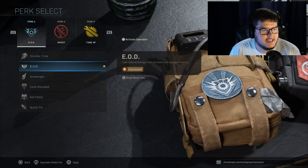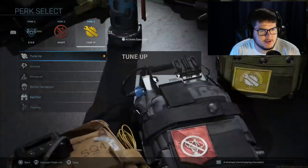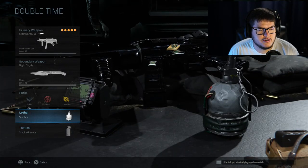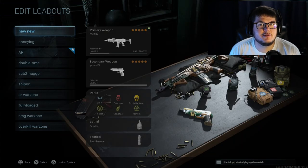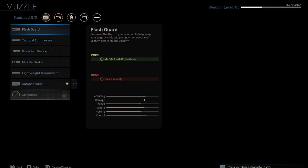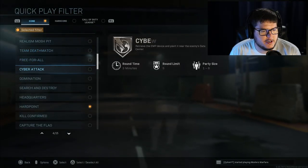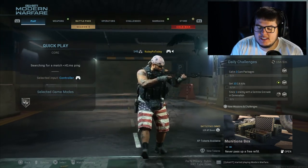For perks I run EOD, Ghost, and Tune Up — EOD so I don't get C4'd, Tune Up to get Dead Silence. For Search and Destroy specifically, swap to smoke grenades because they absolutely destroy people in public match Search — they have no idea how to counter it. Today though I'm using the Kilo because I'm leveling it up to 68 to unlock the Monolithic Suppressor for Warzone. I'll put this on Hardpoint.